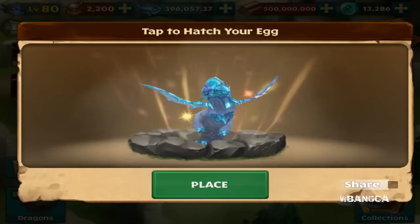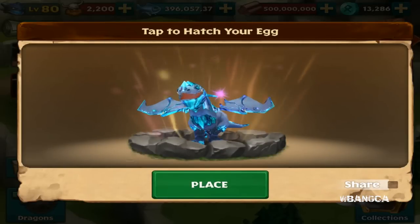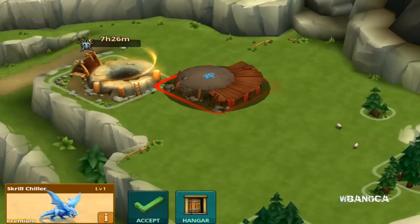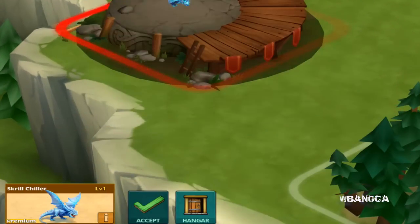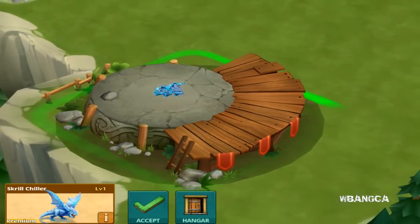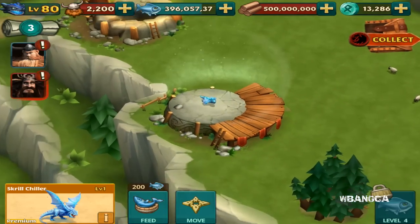We're gonna hatch it. There we are. Look at the body, it's really really shiny. I gotta say it looks pretty nice. Let's place the dragon into our island and check it out. So we're gonna move it over here — there it is, the Skrillchiller. You notice there's this aura.